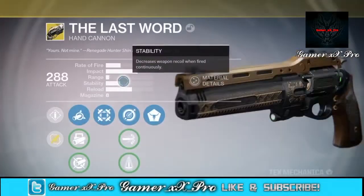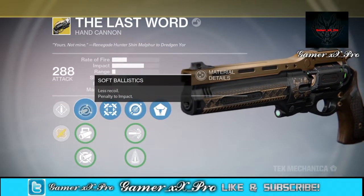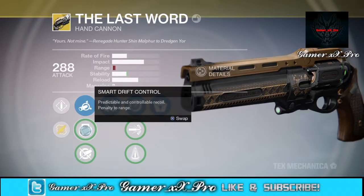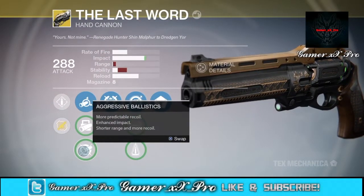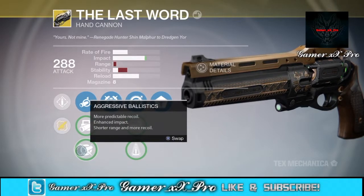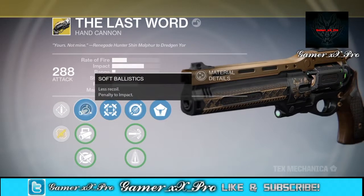As you all know, all exotic hand cannons' reserves were reduced so you will be running out of ammo. For the muzzles we have soft ballistics which is less recoil, with a penalty to impact. Next we have smart drift control which is predictable and controllable recoil but there's a penalty to range, which would be really bad because range on this weapon is really not good. Next we have aggressive ballistics which is more predictable recoil, enhanced impact, shorter range and more recoil, which really isn't good. I just go with soft ballistics.